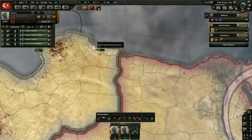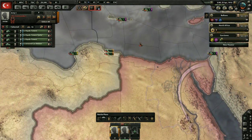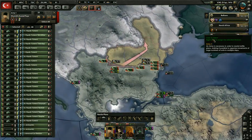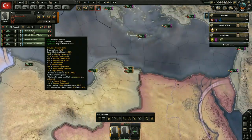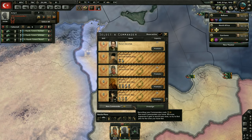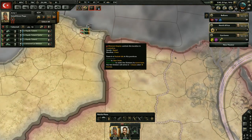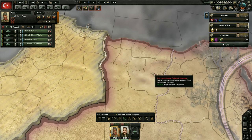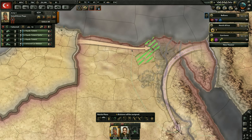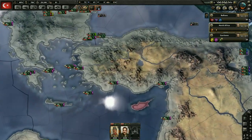This new army needs a commander. We've got one general available — we'll give it to this one. Actually, let's go ahead and hire another one as well. We'll get a new general, a level one guy, to command these three troops. We're going to give them a nice little line and have them advance this way — whoever gets there first, really. So yeah, they're going to march through there and take that territory.